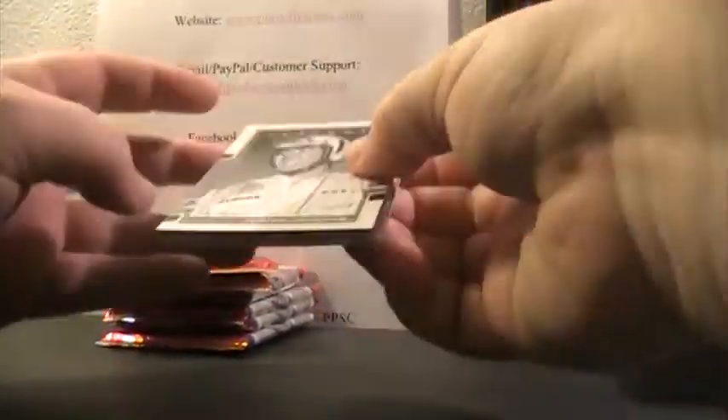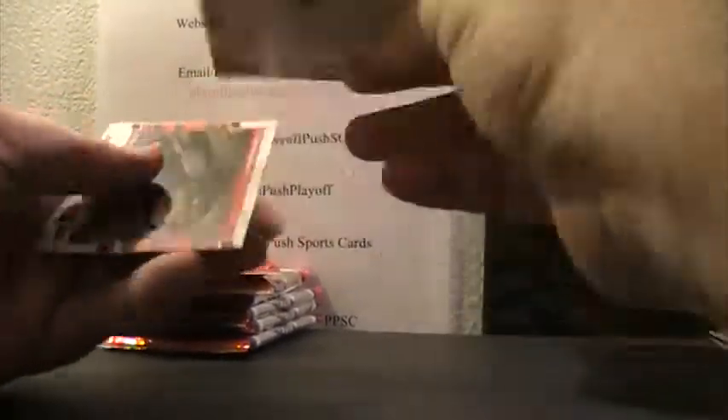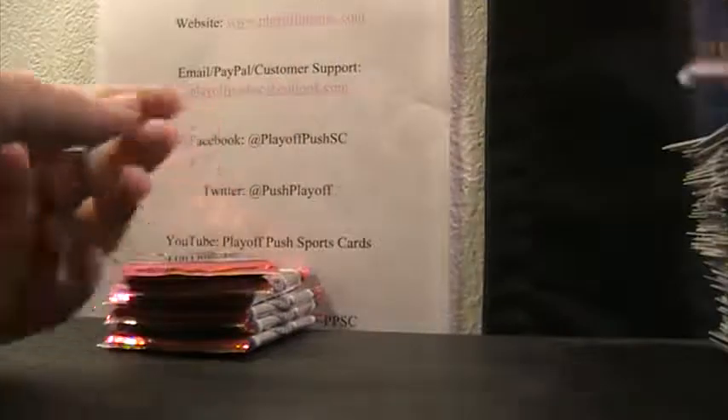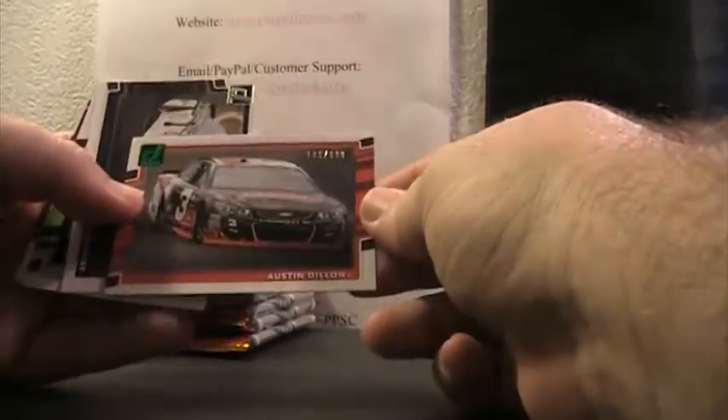Ryan Blaney Race King and base — getting down to about our last six or seven packs here. Should be an auto. Jarrett and Waltrip. Here's Darrell Waltrip Cracked Ice Masters of the Track. Couple base, Jamie McMurray Race King. Ricky, Danica, Harvick, Martin, LaJoie. Got Austin Dillon green parallel to $1.99.